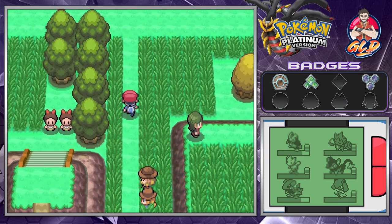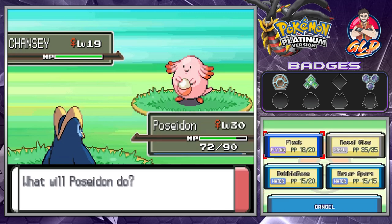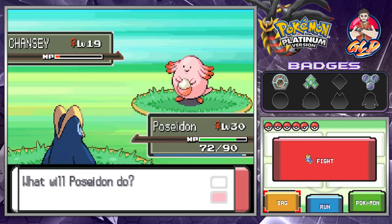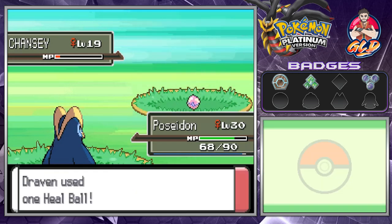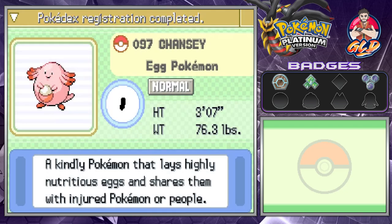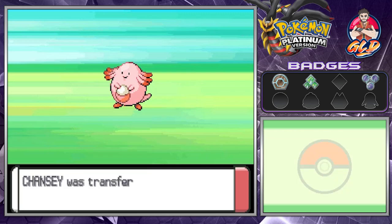There's another sap tree, and would you look at that — we have found a Chansey in the wild! This Pokemon can be of good use and has a lot of HP. Let's throw a Heal Ball. It's going to be slapping us silly but there we go — we got ourselves a Chansey! Chansey is the Egg Pokemon, a kindly Pokemon that lays highly nutritious eggs and shares them with injured Pokemon or people.